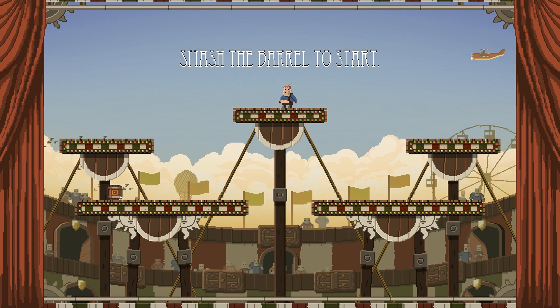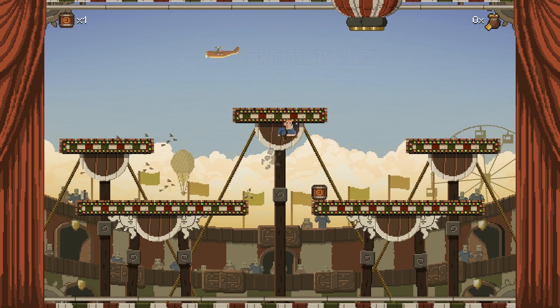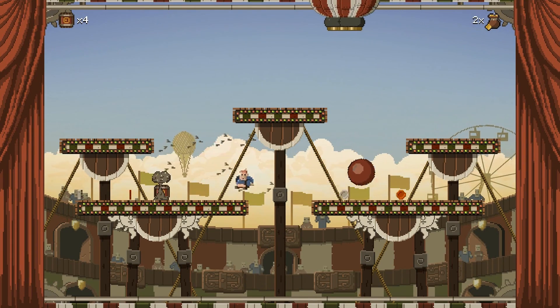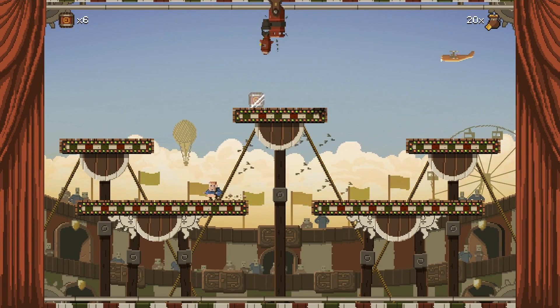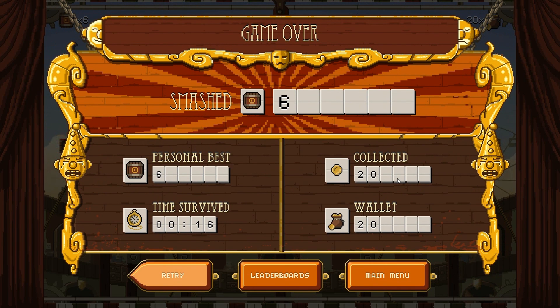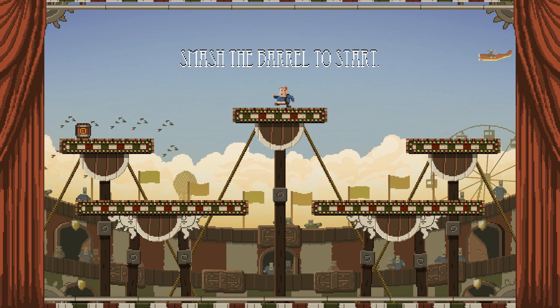Let's head into arcade mode. Smash the barrel to start. I guess if Donkey Kong was a human, he would look like Willy. So there I just picked up some gold. I guess we just survive as long as we can in arcade mode, which was not very long. Then you get your personal best here — time survived, gold collected, how much you have in your wallet, and how many barrels you smashed. And there are leaderboards. Six barrels so far — we can do better. Let's try again.